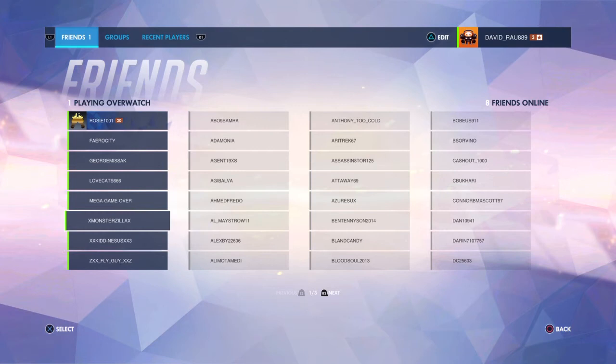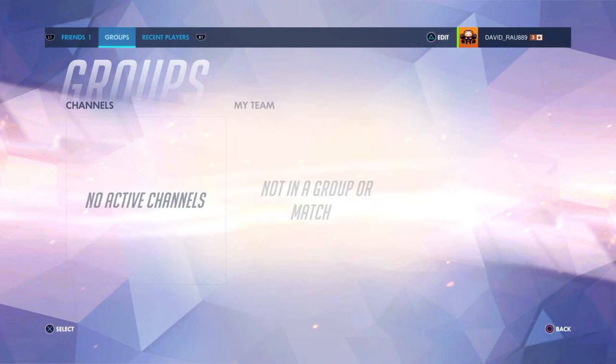The Social section shows your friends who are online and playing. If you can see a friend's player icon and rank, they are currently playing Overwatch. If you can't see their icon or rank, they are online but not playing Overwatch. Gray players mean they are not online at all.